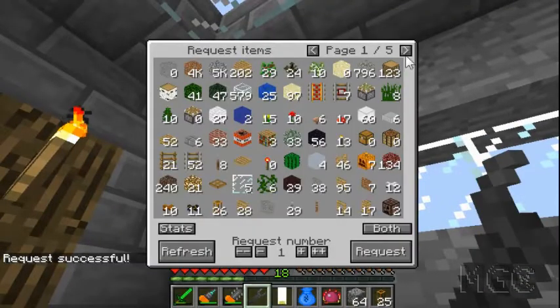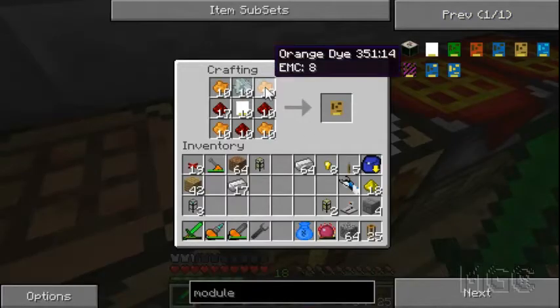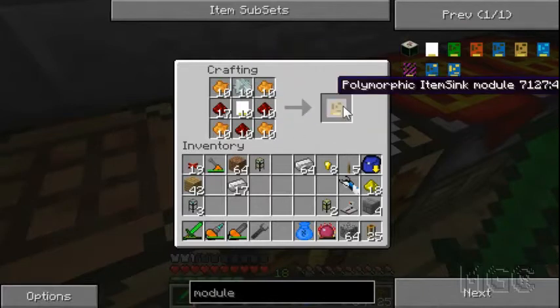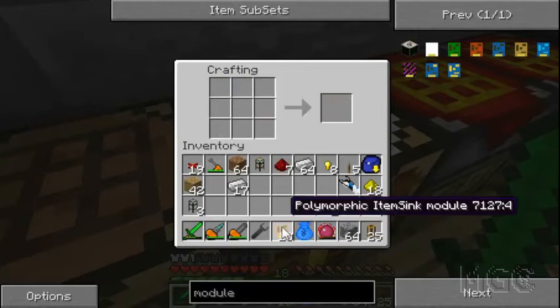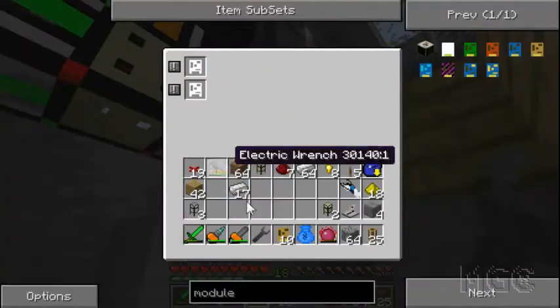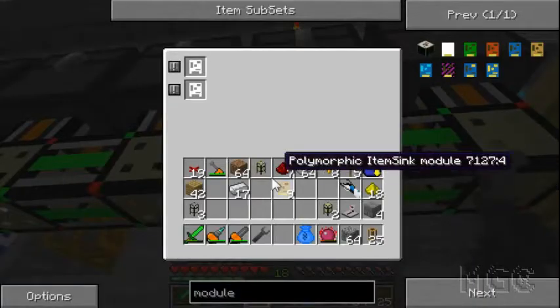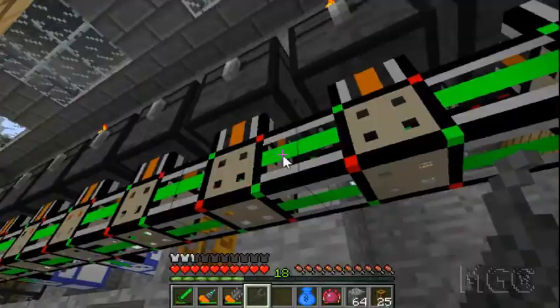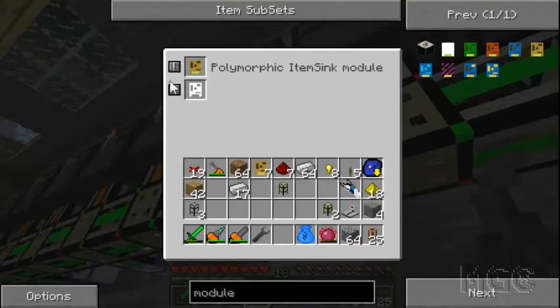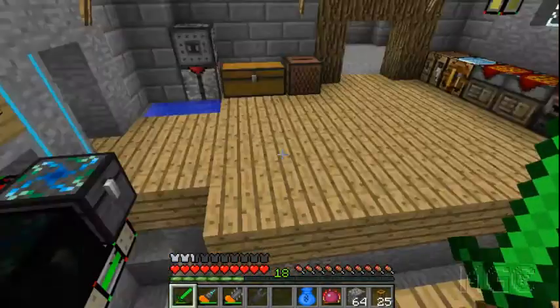So I'm going to need ten blank modules. I'll need ten iron gears and a bunch of orange dye which I'll make myself. Well, I'm out of red flowers now but I have plenty of orange dye - and it's all gone now. So now I've got ten polymorphic item sink modules and these guys are going to be very useful. I'm going to put one in each, and that will tell this logistics system what's in each chest. I'm going to do that off camera so I don't waste time.